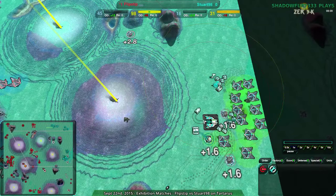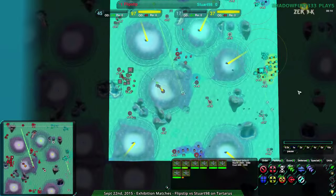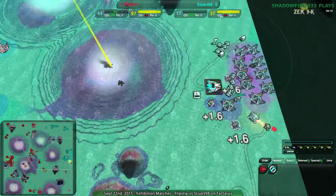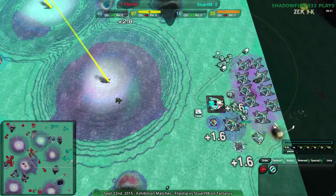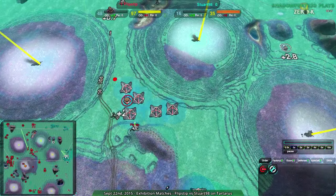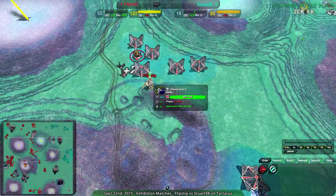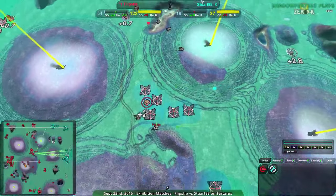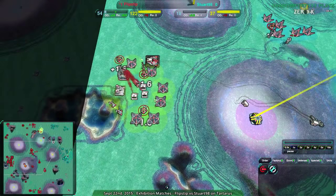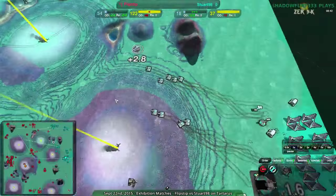If they chose to do so — like, eight levelers? Flipstep only has eight Scorchers. Keep a couple levelers at home, throw the other half dozen into Flipstep's base and Flipstep would be destroyed. Stuart would be able to just tear them to shreds. The commander doesn't matter right now at 55 metal income. But getting to the main base, which is currently building a silo — that's a problem.